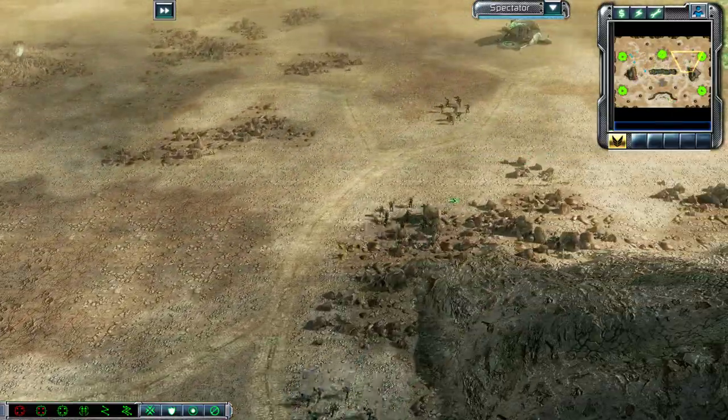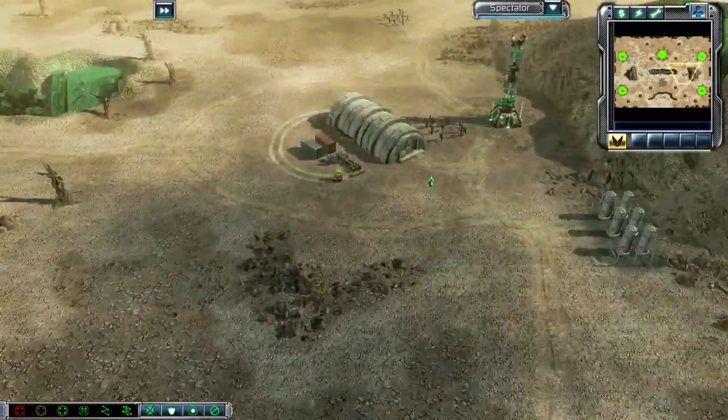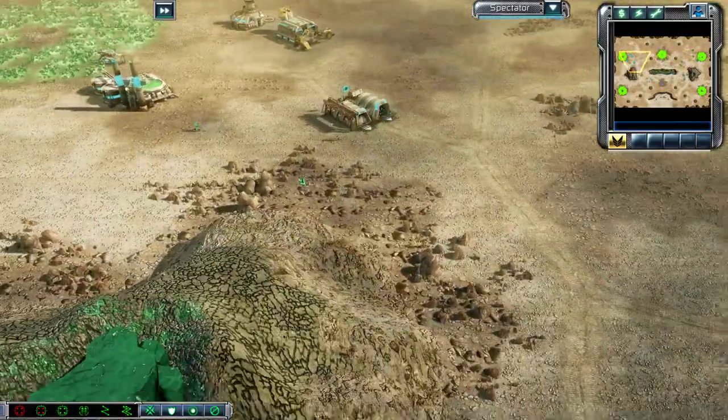We see one Militant squad looks like it's going down the bottom, but two are going across the middle, so they're going to have a nice scouting range over there and they're going to be seeing quite a lot.